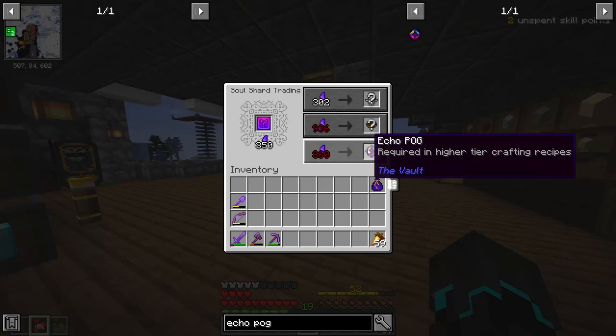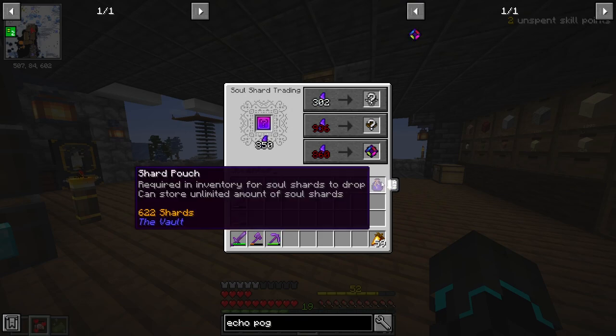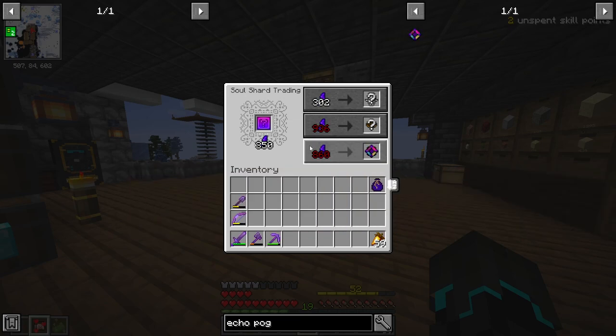Hold everything. There's an Echo Puck on sale in the soul shard trading thing for only 860 soul shards. I'm currently at 622 — I just need 238 more.